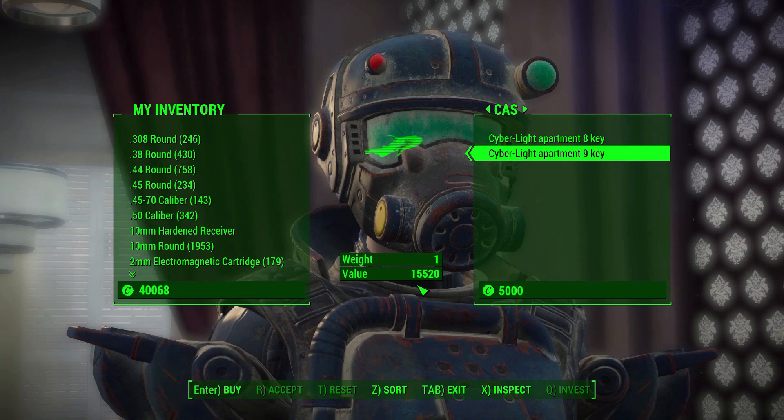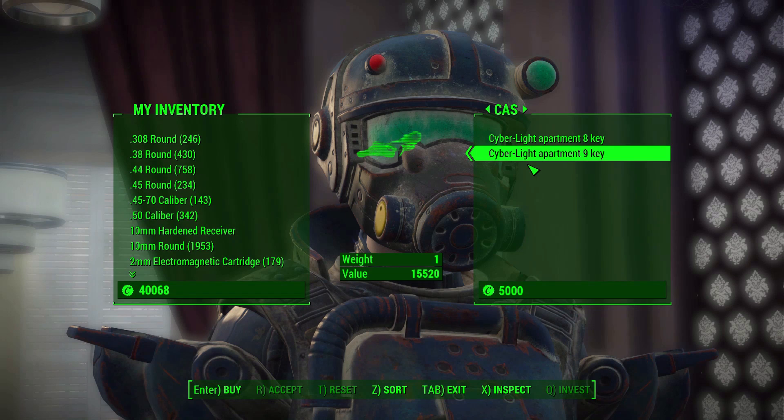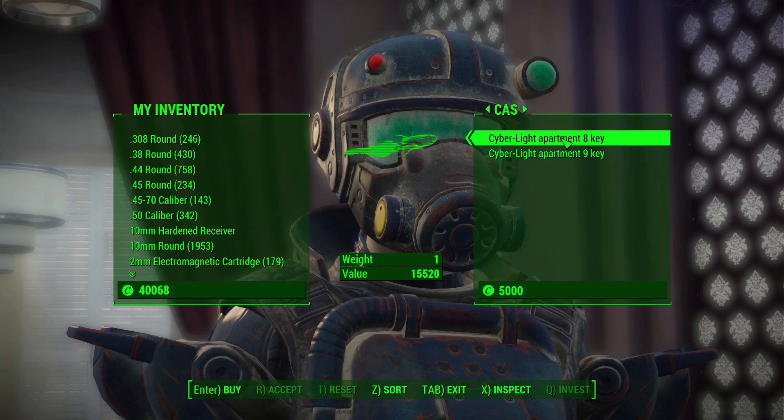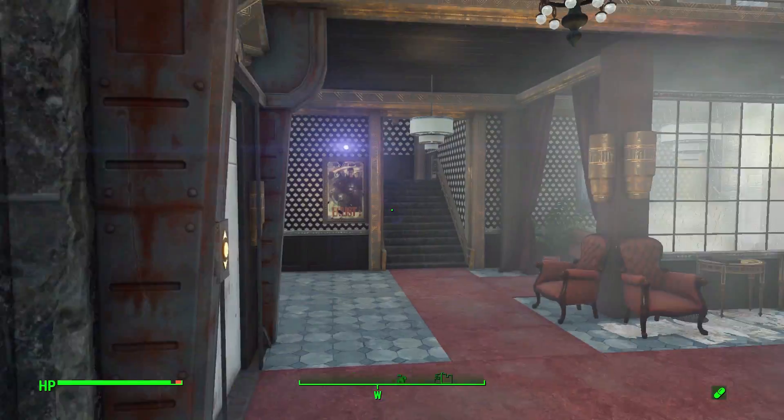You'll notice it's quite expensive — that's because I'm a high-level character. It is actually preferable to come to this place earlier in your game, as at the start the base value should be roughly around 8,000 caps. The higher your level, the more expensive it gets, so it's almost twice the base price here. It's the same price for either apartment, which is a little strange because apartment 8 isn't nearly as large or impressive as apartment 9. For your own benefit, download this mod when you're lower level to save yourself a few caps.